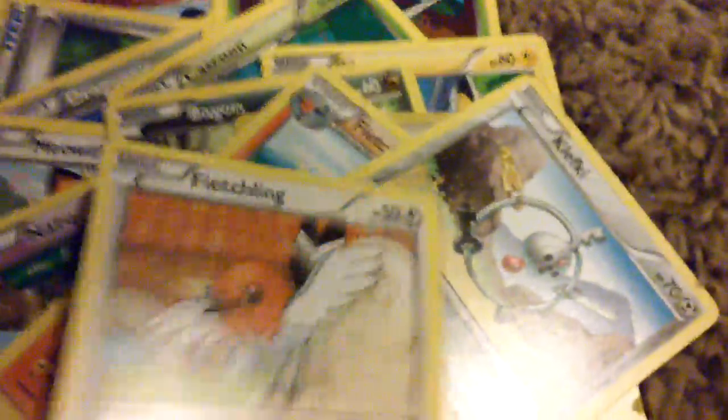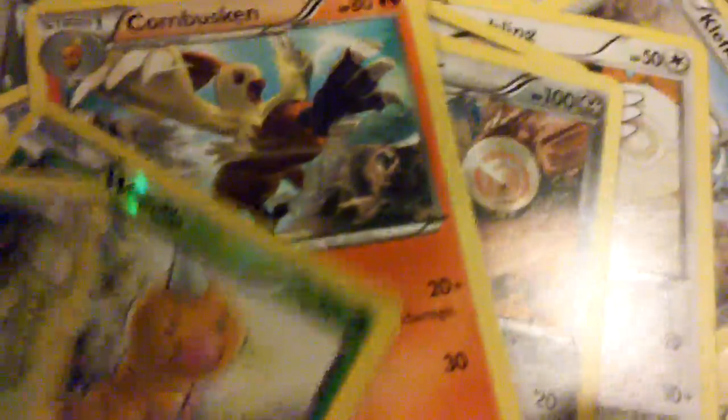Clefairy. Fletchling, again, Fletchling. Escavalier, Escavalier. Combusken, Combusken. Weedle, Weedle — two Weedles I guess. Tynamo, Corphish, Vulpix — that's cool. Tentacool, Tentacool. Shrine of Memories, Swirlix, Zubat, Zubat, Zubat.